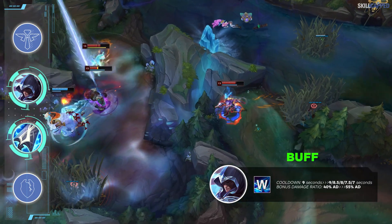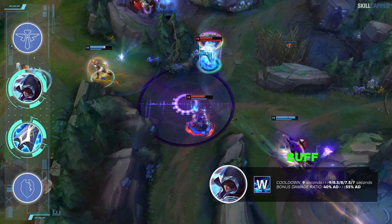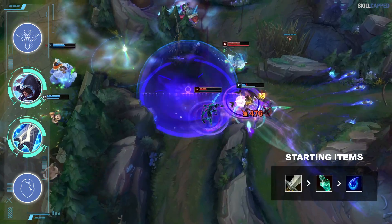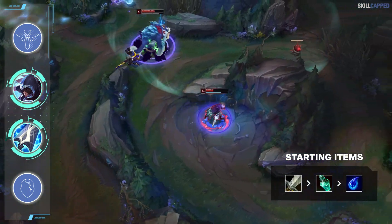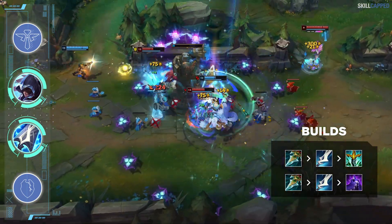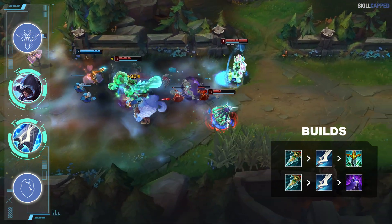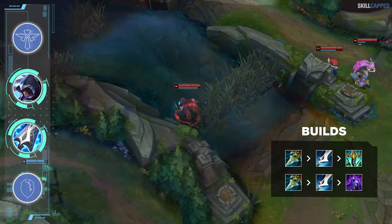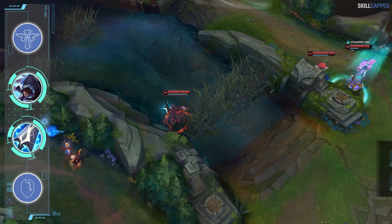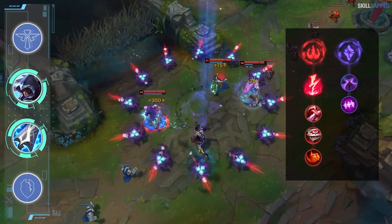Keep in mind Talon was also directly buffed in 11.4, so coupled with the Muramana buffs he's become much stronger. Start the game with Longsword and Refillable, then on your first base pick up the Tier 1 item. Rush Prowler's Claw, upgrade to Muramana, and complete Edge of Night or Serpent's Fang third. In games where the enemy has lots of shields grab Serpent's, otherwise prioritize Edge of Night. Take Electrocute as your keystone with Sorcery secondary running Nimbus Cloak and Absolute Focus.